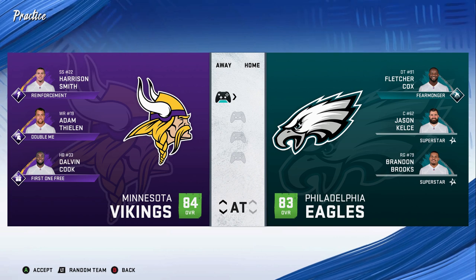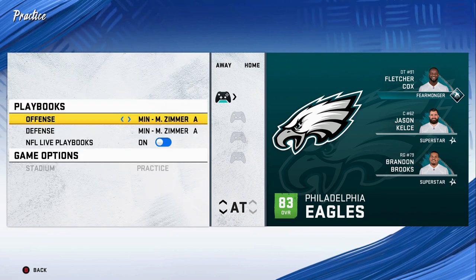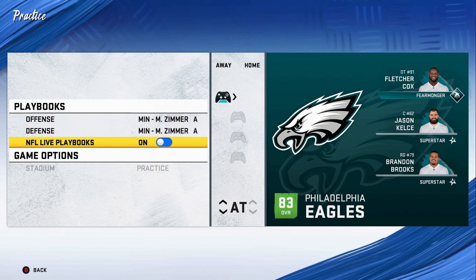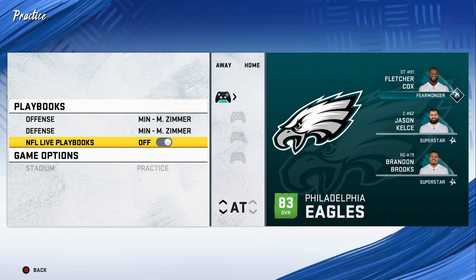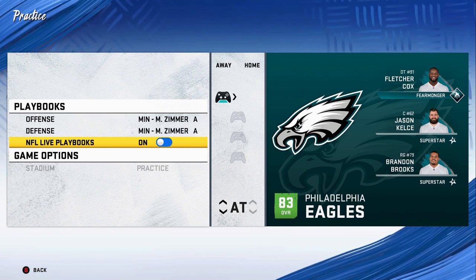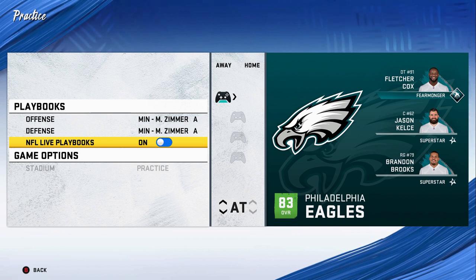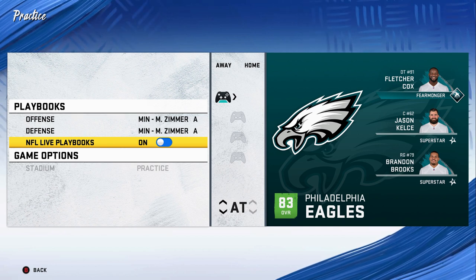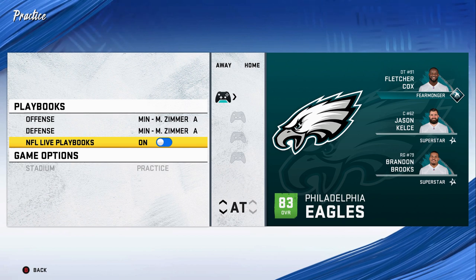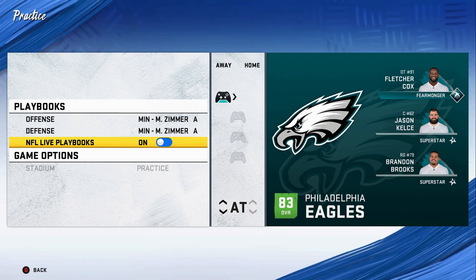I'm in the play select screen because some people might not know how to get to this particular play. If you go to the advanced settings, about halfway through the season EA dropped something called NFL Live Playbooks. Originally you would have to select it on or off — if you left it off, you'd have the playbooks as they started at the beginning of the year; if you put it on, you'd lose some plays but gain some plays. I couldn't help but notice recently that the NFL Live Playbooks is now always on as a default, which leads me to believe the playbooks in Madden 21 will reflect what those live playbooks look like when Madden 21 drops.